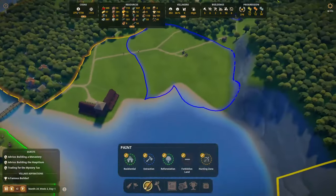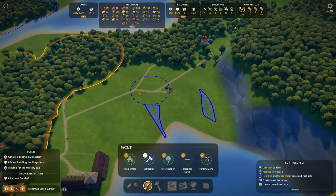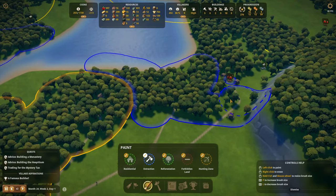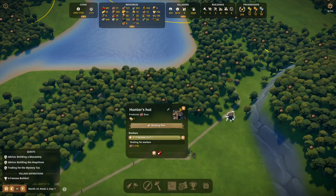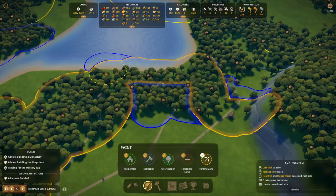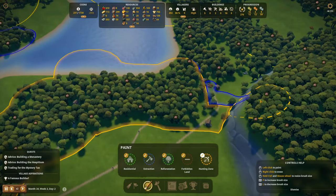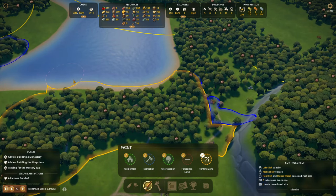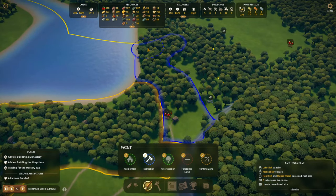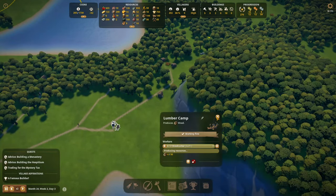These woodcutters also cut all the trees we assigned them. We have hunters here — I can tell them to start chopping trees here too. Oh, that's also a hunter — that's an issue. Let's tell this one to hunt here, then get rid of the blue overlap and reassign it like this — yes, perfect. Then we tell the forester to start chopping trees here. Maybe we can build another part of town here at some point. At least now they can go over there to chop a few trees.